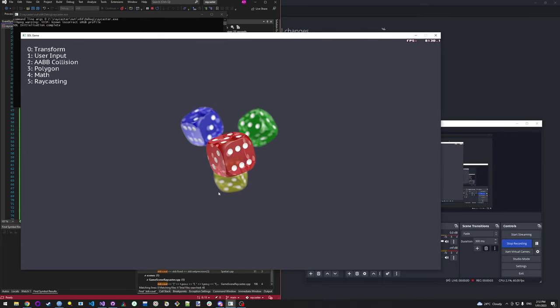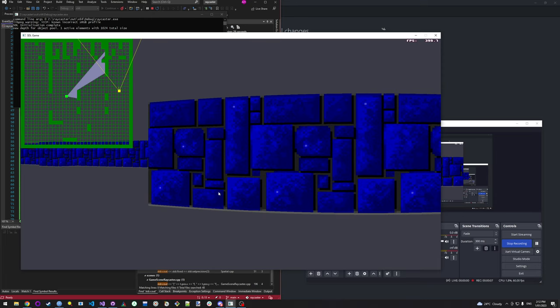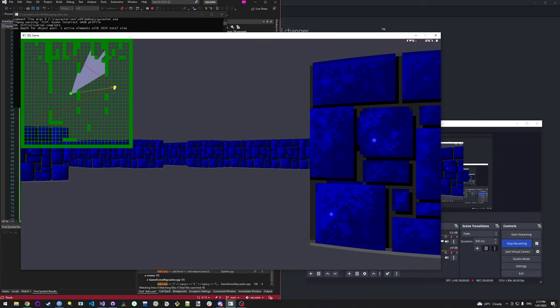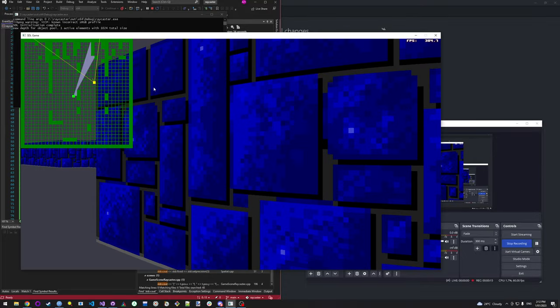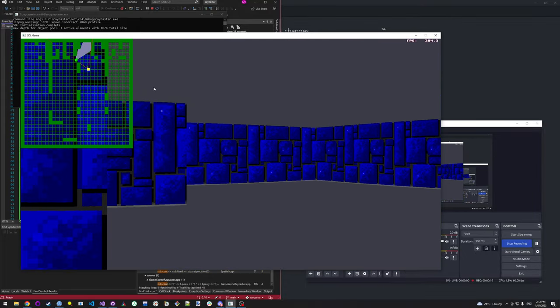A quick ray caster update — I'm a little bit sick at the moment. The enemies now have a view frustum as well as a line of sight indicated to the player, so we need to satisfy both of them for the enemy to actually spot the player.